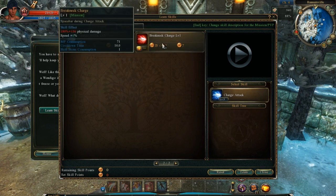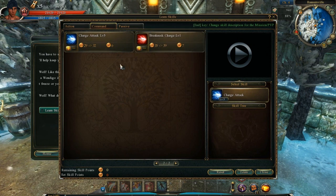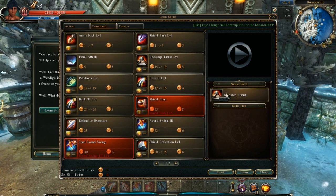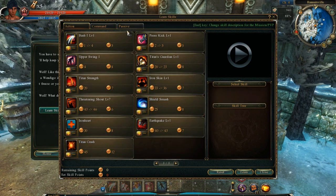You can see that my charge attack is level five for the prerequisite for breakneck charge. If I could make any changes, I would probably try to get this to a higher level for the charging distance increase — that's a change I'll have to make later. I also have level three on backstep thrust for the prerequisite for backstep upper, and everything else is level one. Seriously, don't get defensive expertise.